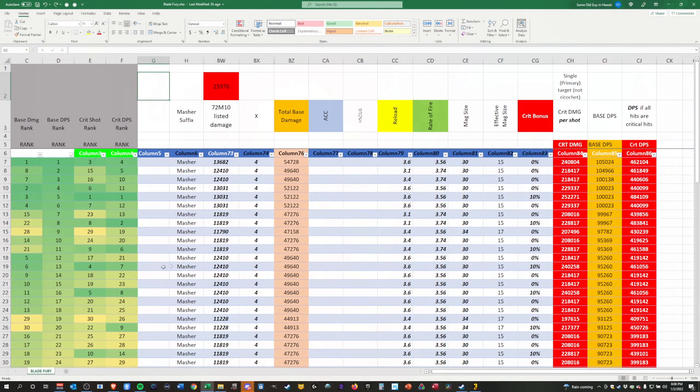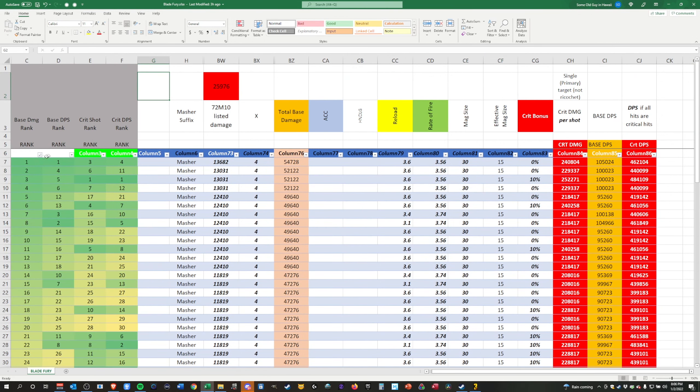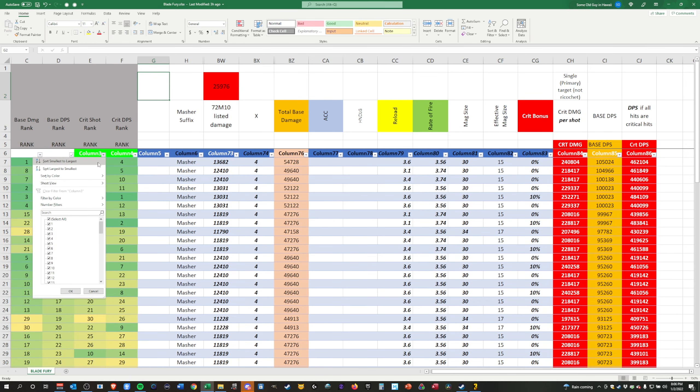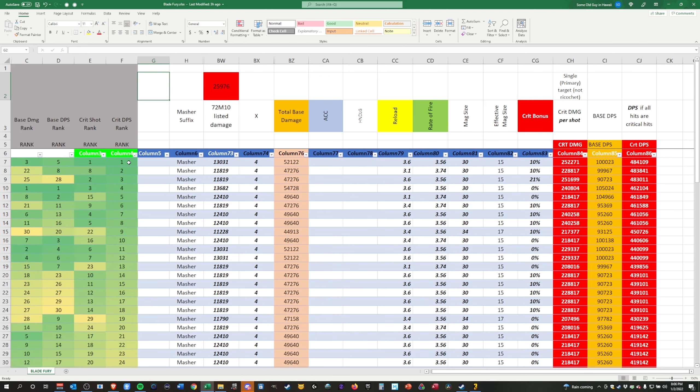Going for max listed damage is a viable strategy. Assuming we hit with all projectiles, we should also go for Mashers. But I have rankings here for base damage, base DPS, base crit damage, and crit DPS. You can see where whatever variant you have sits in those rankings based on your stats. My Flak build uses single-shot variants, which don't go through ammo as fast.